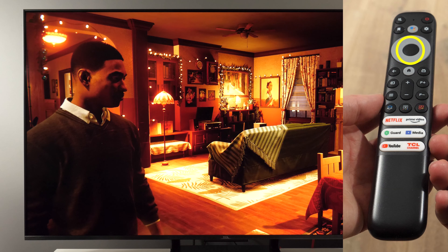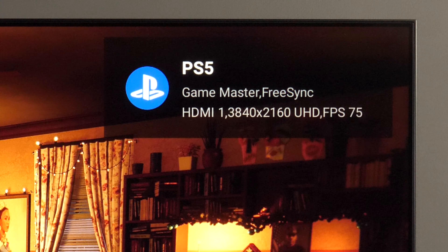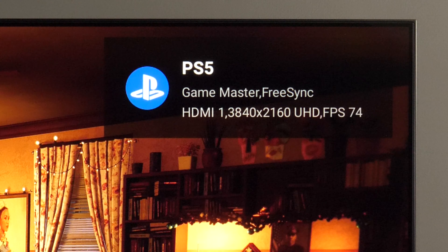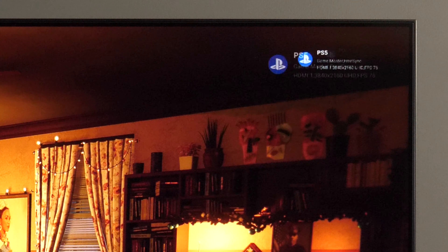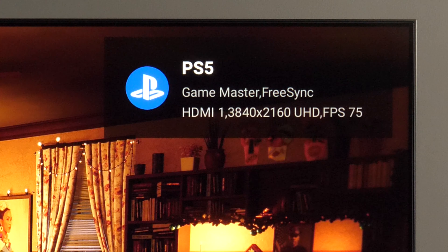So first, if I press the OK button on the TV's remote, you see in the top right corner: Game Master, FreeSync, HDMI 1 port, UHD resolution, and frame rate 75-76 frames, which means VRR is enabled.